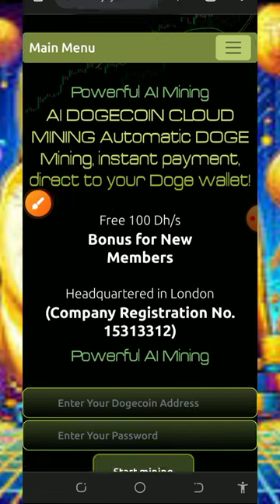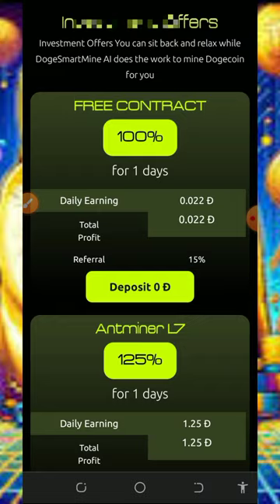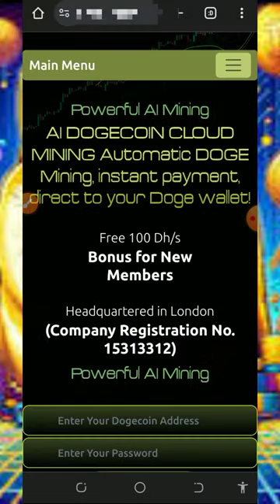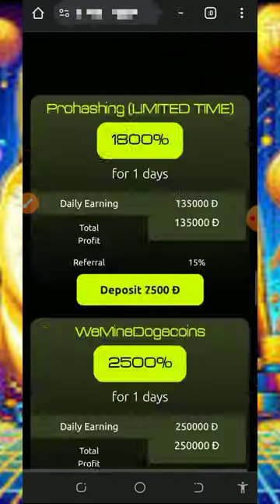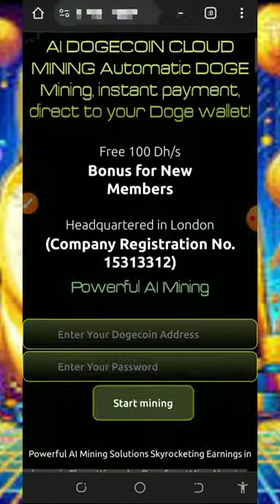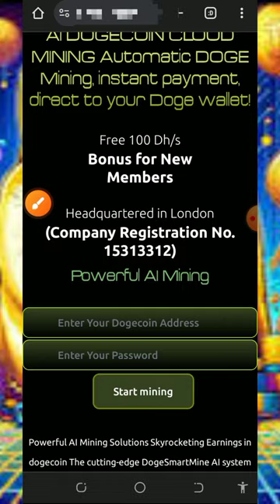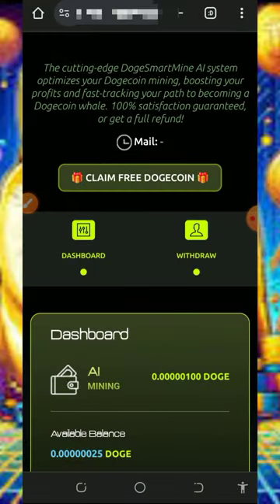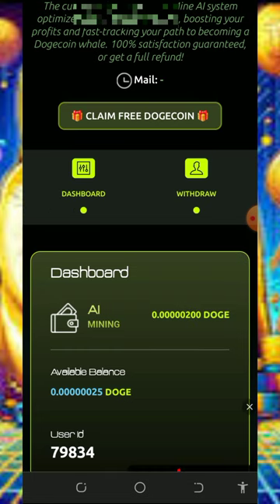All you need to do is tap on the link below in the video description to join this website, and it's gonna take you to the sign-up page. Read all the information about this website and how it works, then sign up by entering your Dogecoin wallet address in the space provided, then enter a login password. After that, just tap on the start mining button to start mining. Once you log into your account, you're gonna see your Dogecoin has started mining with the free 100 mining hash power.